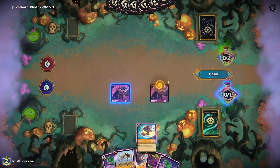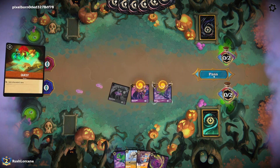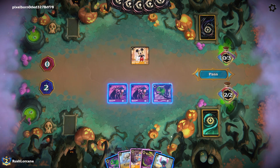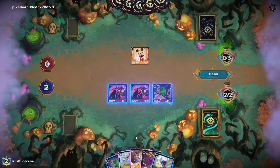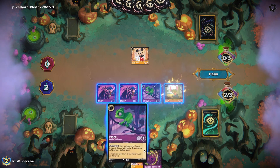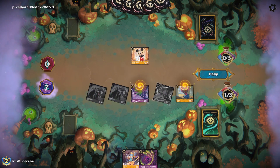We are going to ink Big Stitch and play another Pascal. This looks like some kind of mid-range Amber deck. We haven't had a lot of issue with Steel yet. I'd really like to see a one-jump-ahead on that turn, but we didn't. So we're going into three ink. Getting as much on the board as possible is going to be very key for us. We're not going to use Friends on the Other Side to guarantee we can get the shift Stitch on board, which might become very important for card draw.